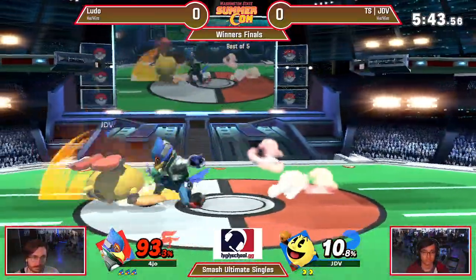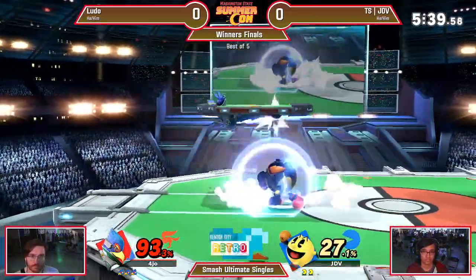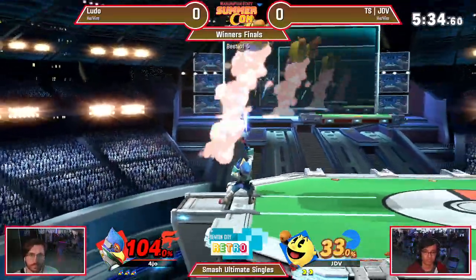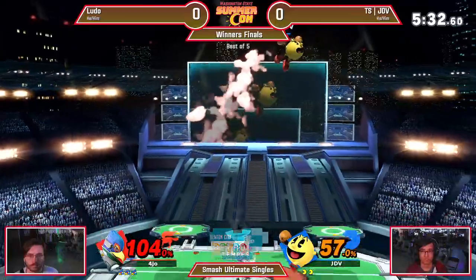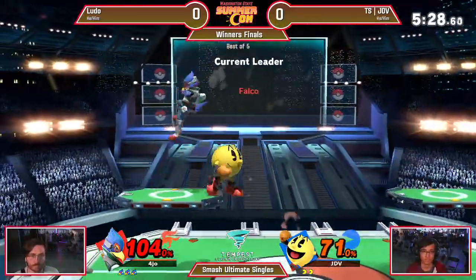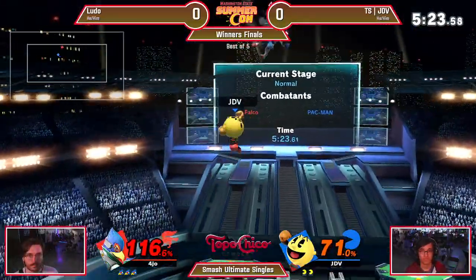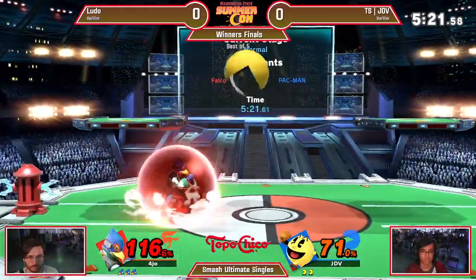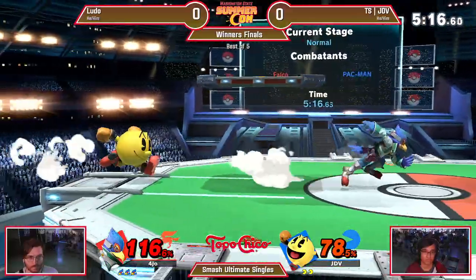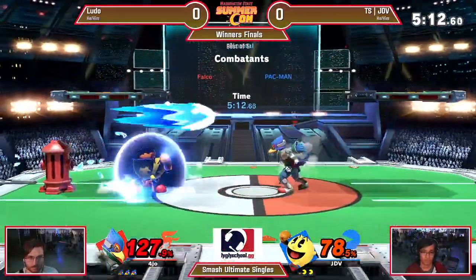That's the dream scenario for Falco. If he can get that drag down onto the platform, up throw up air kills shockingly early. JDV really struggling to get anything started — this is exactly what we were talking about. Ludo knows how to play that counter-JDV, counter-Pac-Man game, and he is executing flawlessly right now.